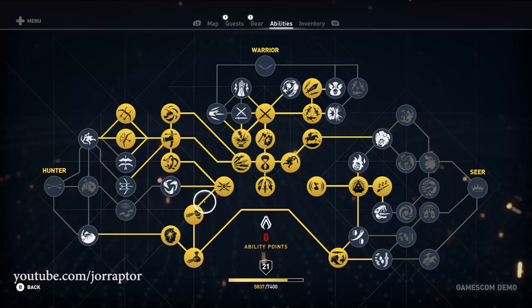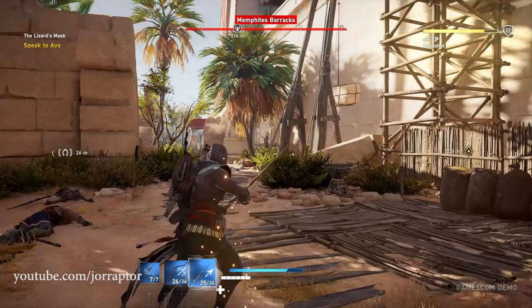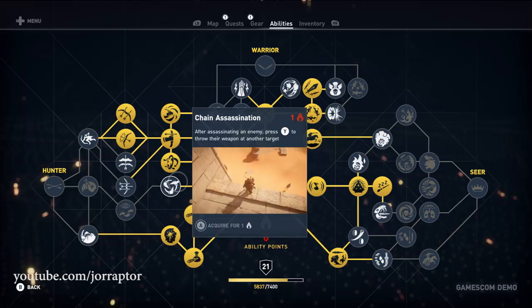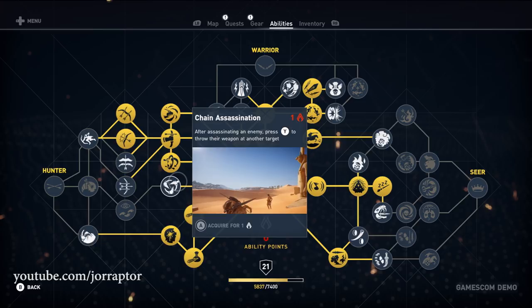Want extra XP for assassinating targets? The Assassination XP ability increases XP for killing enemies who don't see you. Chain Assassination is a combo of overpower chain throw and assassination — you throw the enemy's weapon at another target, but this time after assassinating them. With Stealth Kill Streak you get extra XP for chain kill assassinations.